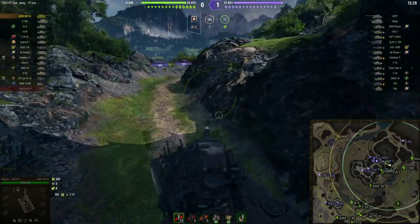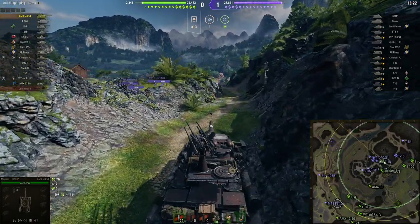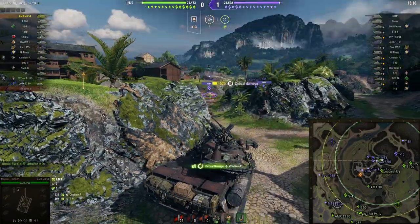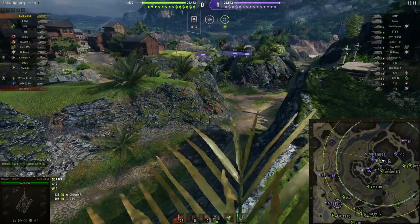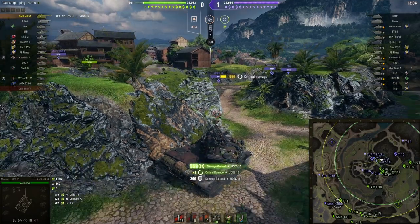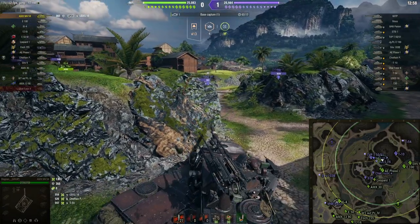I immediately take the road I was talking about, and from here you can get such good shots because even though they saw me running — I was still lit — they're not gonna expect it. As soon as I leave, look who pops up: the T10 was right where I was. Really good rotation there. I get a really nice shot on the Chieftain Proto — pretty easy tank to pen, especially any tank that has more than 250 pen.